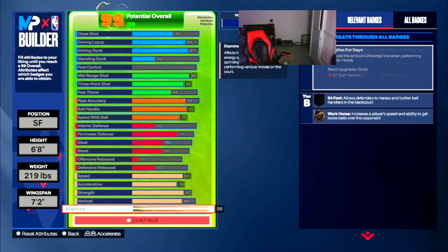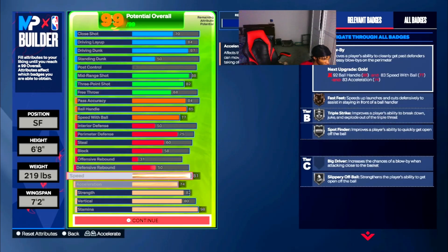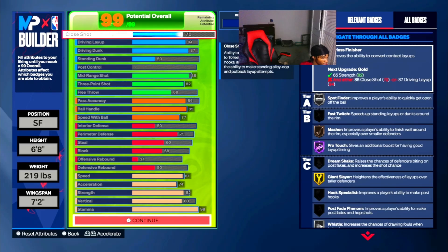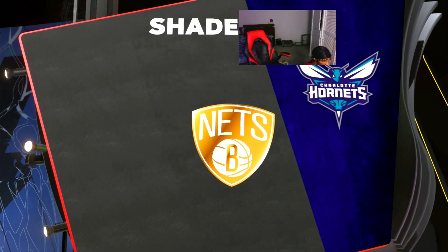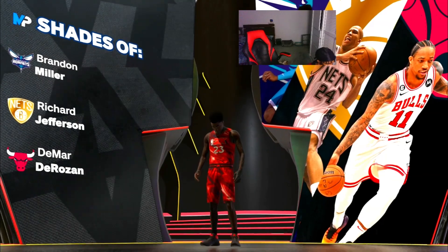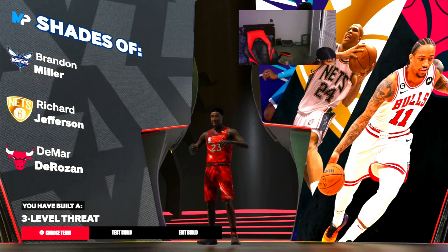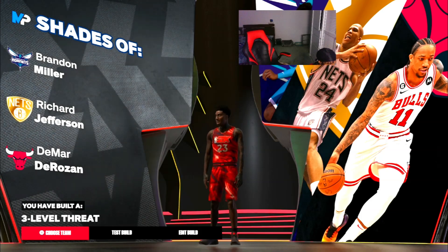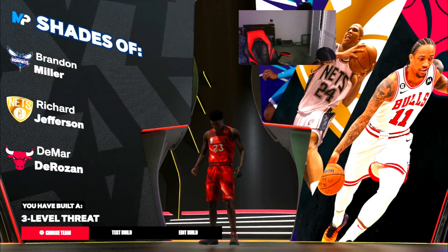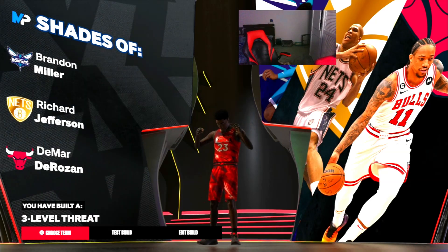Over to the physical — this will make this Ant-Man build realistic. 81 speed, high acceleration, high strength, high vertical at 98 stamina. Silver blow by — just cheesy, blowing past anybody slower than me. Bronze fast feet for the defensive side, silver speed booster off your moves, quick moves to get you open. Spot finder gets you open off ball, and triple strike kind of freezes them when you do the right stick triple threat moves. Ant-Man build — top build in the game. 6'8", 219, 7'2" wingspan, overpowered in 2K. Comparisons: DeMar DeRozan mid-range maestro, Brandon Miller bucket getter, Richard Jefferson all-around good player — three-level threat. Tap in.